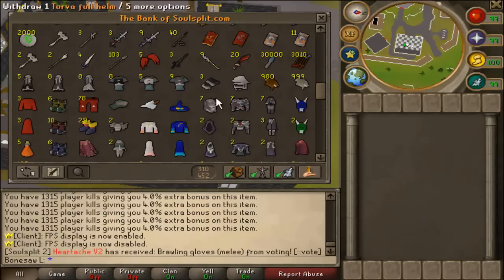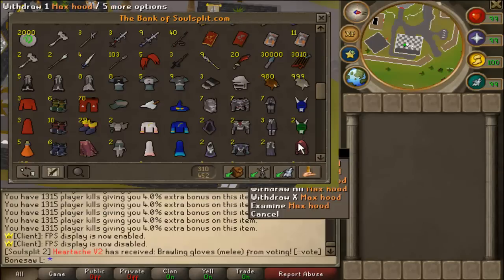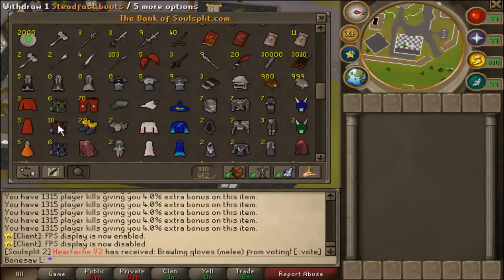Here are my next sets and some capes from playing the game. I have like seven Torva sets just from playing around casually. I only have two Virtus sets and two Pernix sets, but I'll eventually get more. I've got some Halloween masks, some stats, and some normal Steadfast boots.